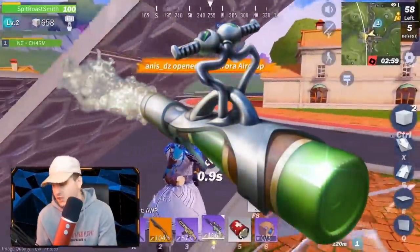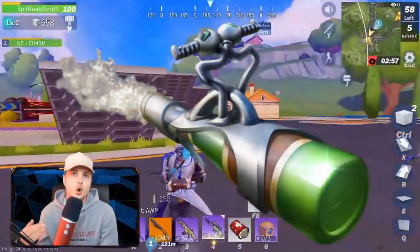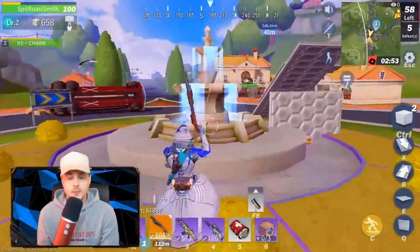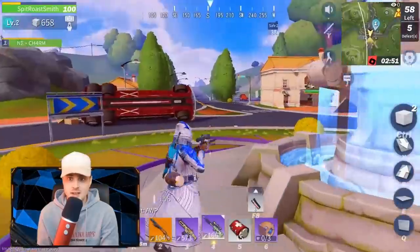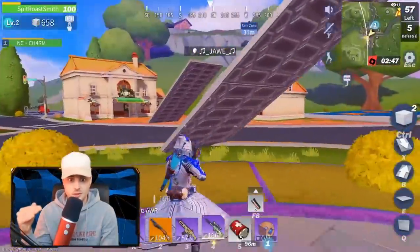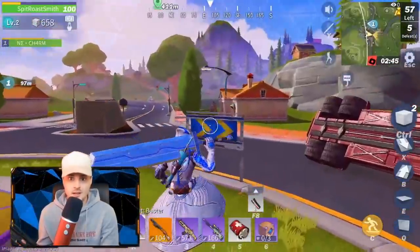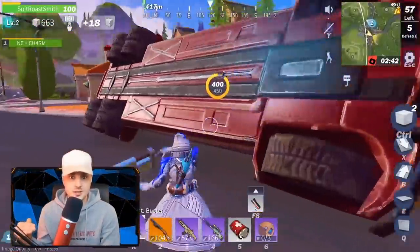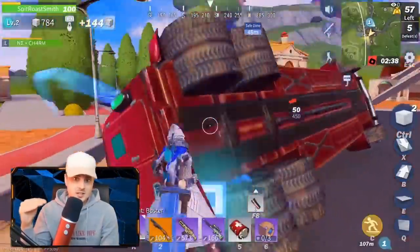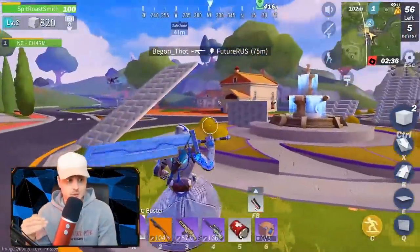Number four: gadgets. There are just so many gadgets in this game, and the auto-pickup feature means you pick up every single one. When you're trying to use your coke propeller you have to scroll through about ten gadgets first. I'm going to give you a list of gadgets that need to be removed.